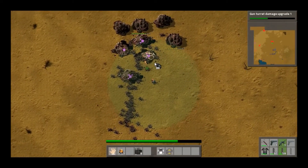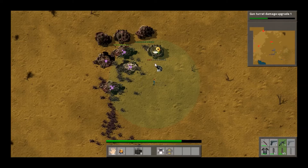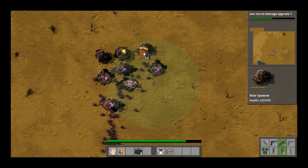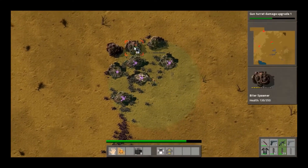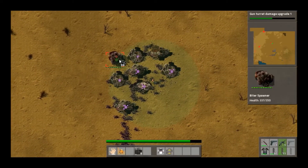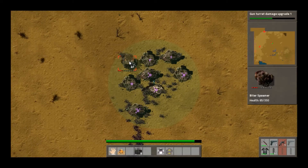As we take out the last of the spawners here — if you haven't played this game much before, those pink things that are being dropped are the alien artifacts that you need for the level four science packs. Obviously I'm not that far along in the game right now to need those, but they're always good to hang on to just because it'll save you from going out and hunting later on. I think each one of them produces ten science packs, which is pretty significant, especially when you're taking out a bigger complex like this.